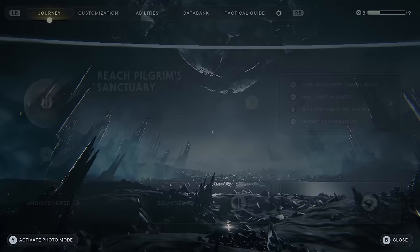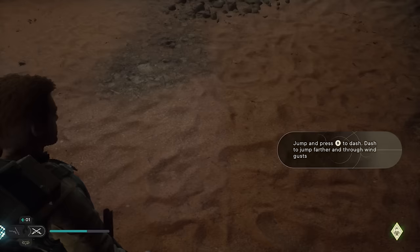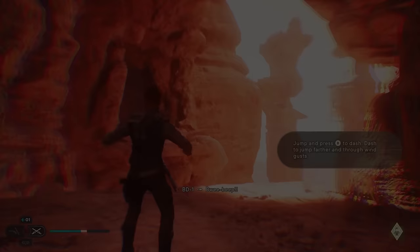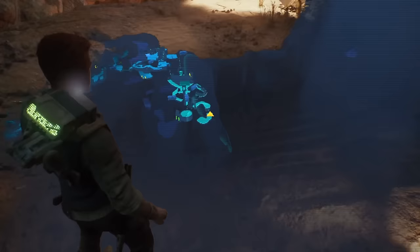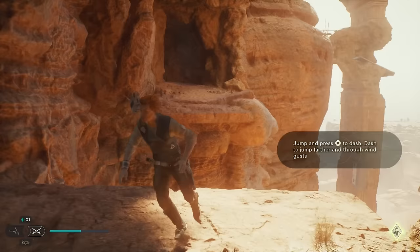A bunch of cutscenes — skipping all of them. We're still on 'reach Pilgrim Sanctuary.' We're going to go up here. Apparently I missed something — oh, you get the jump dash! Jump and press B to dash, dash to jump farther and through wind gusts. So what we can do is jump and then press B to go like that — that's the ability you get.